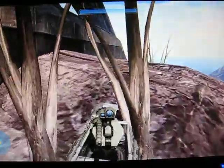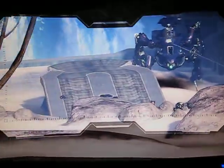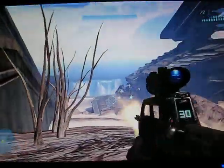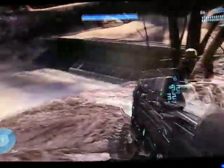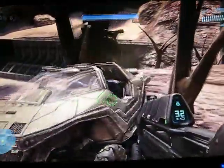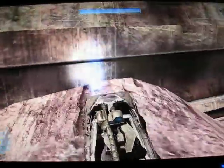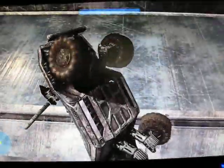Guys, this is how to get out of the arc. Basically, get a grab lift. You can get one from inside that structure there. Get your warthog to this part and chuck it there. You're going to want to hurry up because that scarab could shoot you.